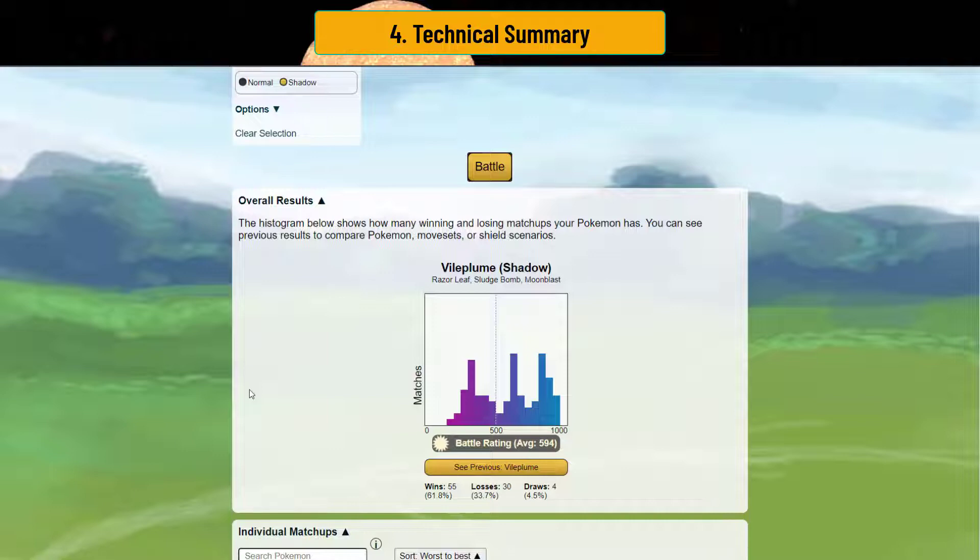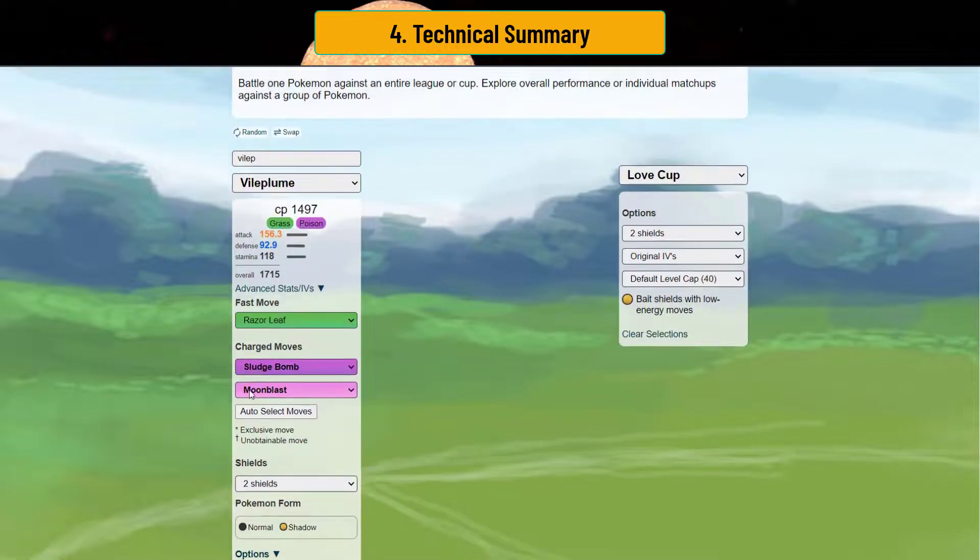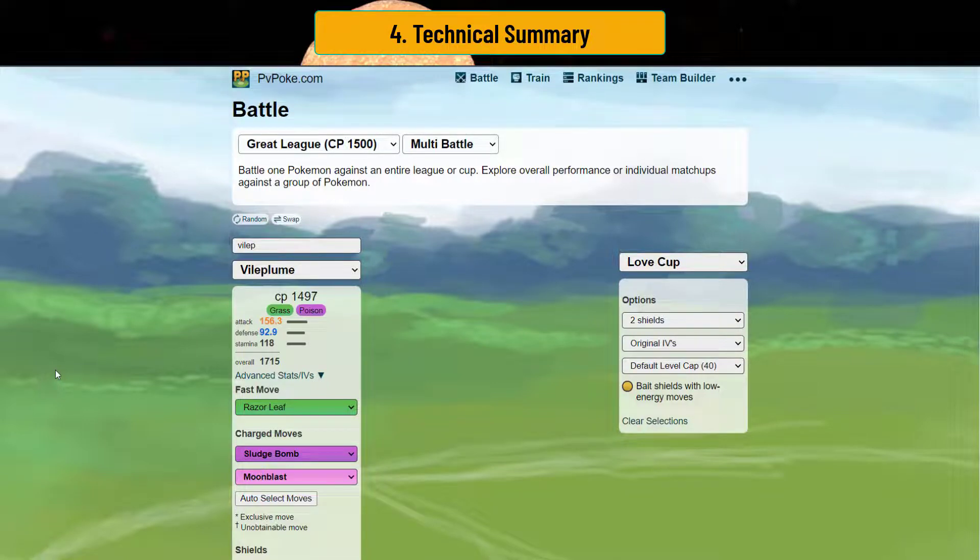This grasshole team can still win, especially if your day is filled with teams weak to grass — the double grasshole team would shred through everything your opponents have. Alomomola-heavy teams will also suffocate against this team if you lock Alomomola into Cherrim or Vileplume razor leaf. That said, I don't recommend this team if you really want to hit Legend fast. If you want wins and stardust, charm hole is your option. If you like this video please like and subscribe — more Love Cup content coming this week. If you want Legend, I recommend Masters Classic or running a truly viable team. Good luck on your Battle League sets and I'll see you in the next video.